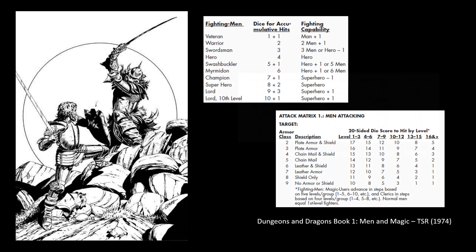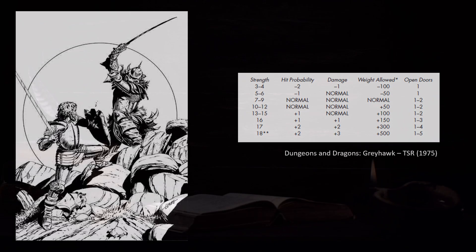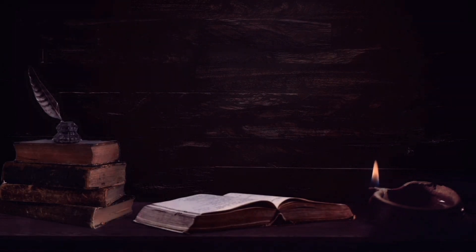When the Greyhawk supplement was released, some modifications were made to the attack rolls and damage bonuses exclusively to high strength fighters. If the man versus man 2D6 system was being used, these bonuses were quite significant, but most likely the D20 was considered the default system by this time. It was with this supplement that the hit dice of the fighter increased from D6 to D8, but all monsters increased to D8 hit dice as well. Multiple attacks are not explicitly described in the rules, but are confirmed in issue 2 of the Strategic Review.